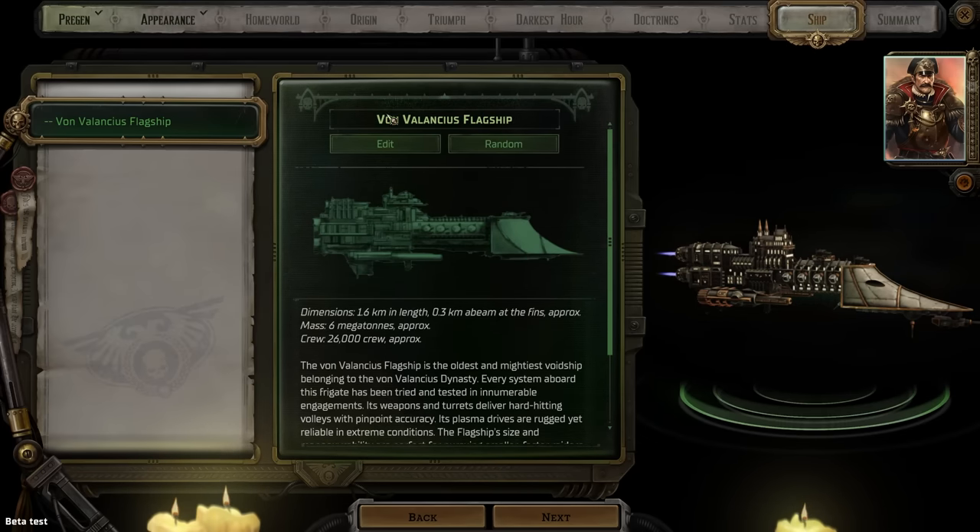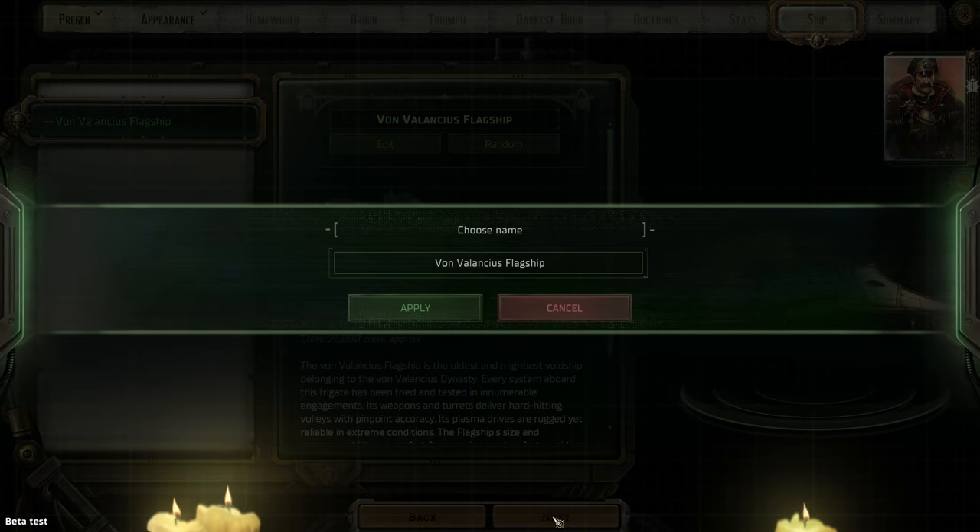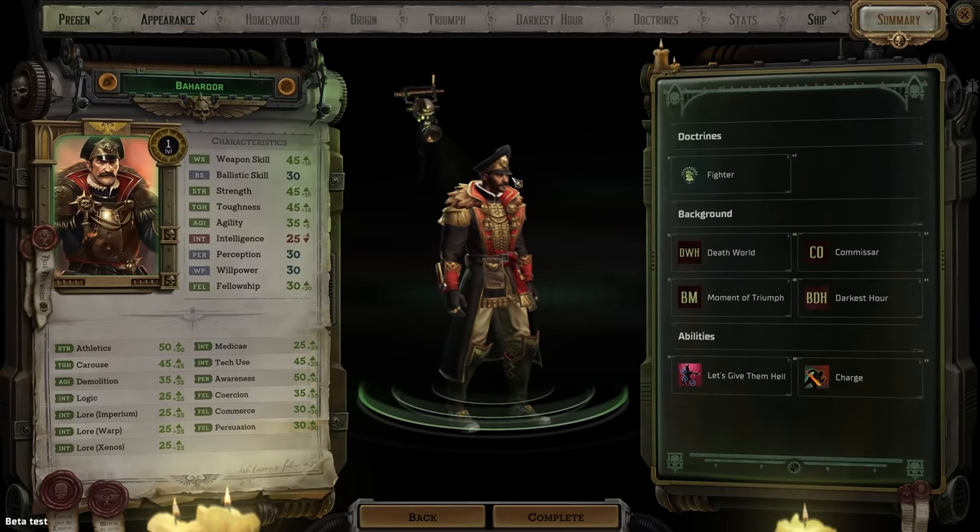We're also able to edit our flagship name, which is pretty cool — in the Alpha we were stuck with Von Valanci's flagship. I'll stick to that for continuity. Looking at our character summary: we have decent weapon skill, meaning we'll work best in melee; decent strength helping our damage output; decent toughness which helps in combat and when rolling against toxins. Our agility is terrible so our dodging will be bad, and our intelligence is horrific.